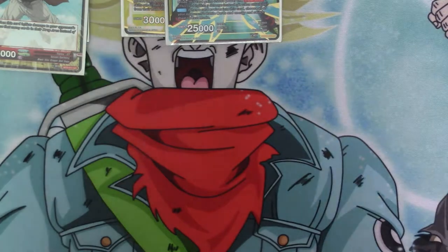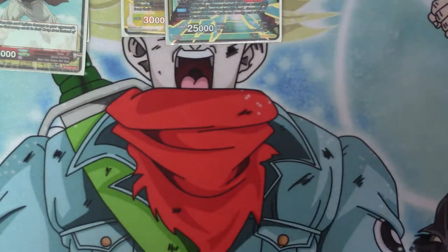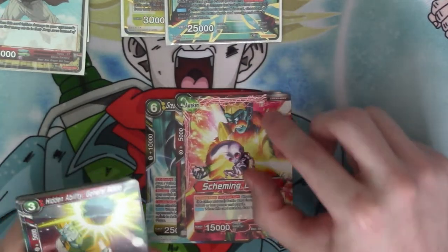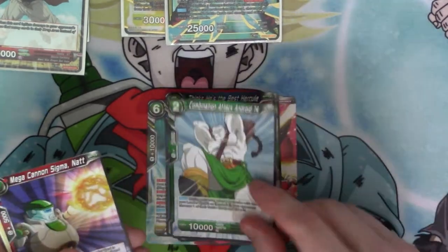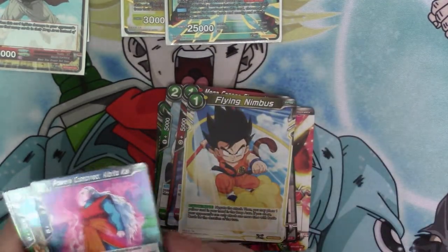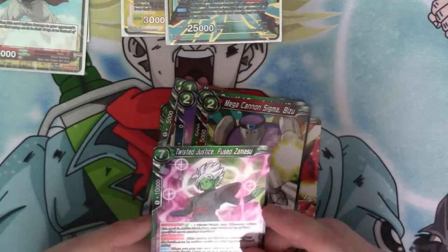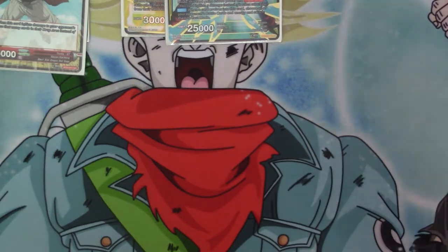I see some potential — I'm destroying you. I've got a lot to live up to at the moment. So we've got Great Protector 8 Bardock, Quick Rush Trunks, the Dr. Mew Leader, Hidden Ability General Rildo, Thinks He's the Best Hercule, Combination Attack Android 14, Mega Sigma Cannon Nat, Flying Embrus, Powers Combine Computer Akai, Dreadful Duo 17, Mega Sigma Bizzou, and the 7-drop Zamasu — I can't get names out.